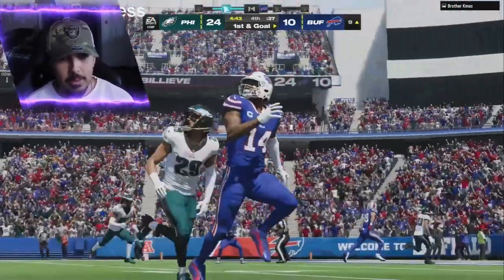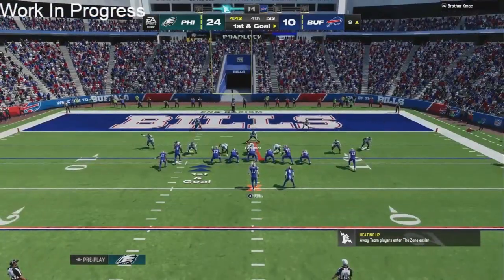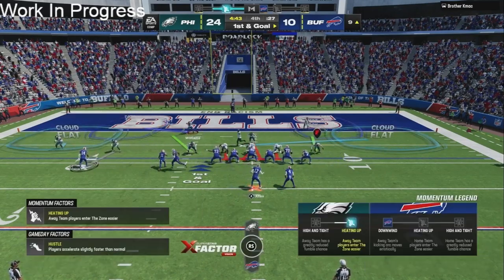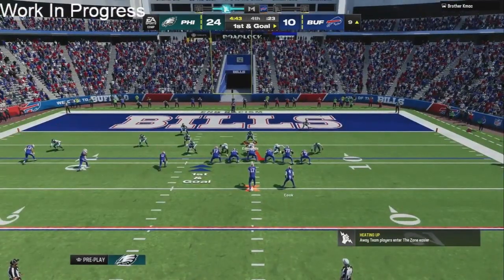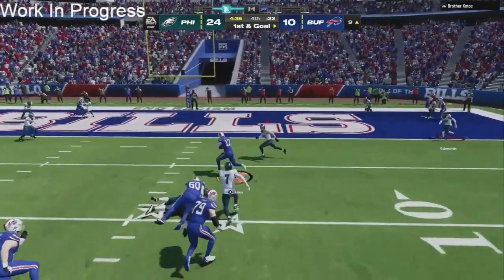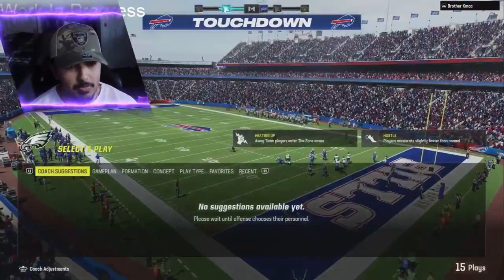He barely had any separation and now he has Bazooka so we definitely have to watch out for that ability. Don't get quick-hiked — thankfully we didn't. I have a feeling he's gonna try to go to the slot receiver. We don't have any depth on the right side — we're gonna have to run to the right side. We get in there — Josh Allen is super fast. I clicked R3 at the perfect time but he completely just swerved my defender.